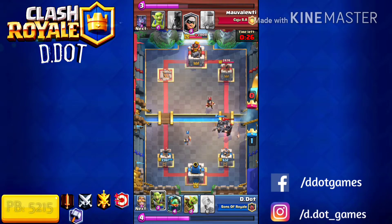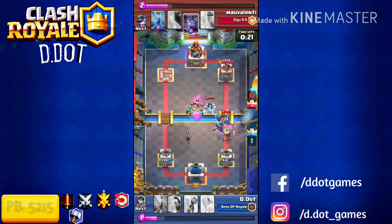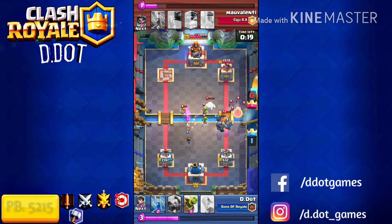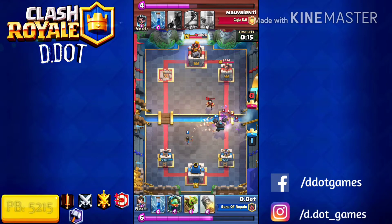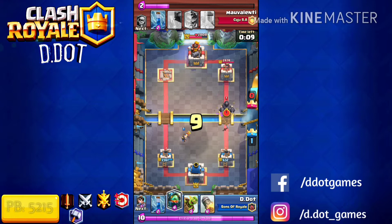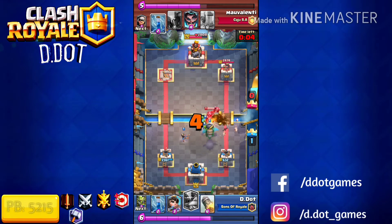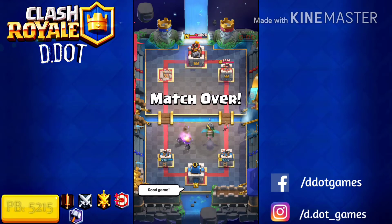He dropped Mega Knight at the bridge, and I dropped Mega Knight to counter his. I tried to be a little cheeky and drop Goblin Gang to take out that E-Wizard — however, it didn't work so well. But that Princess is doing work. I drop the Goblin Barrel in the center just to pull the Mega Knight, and it's good game.